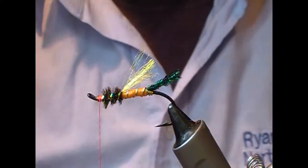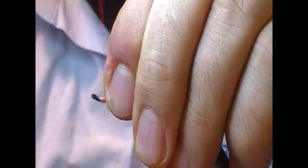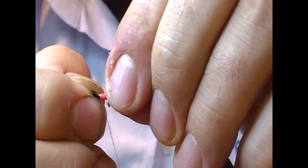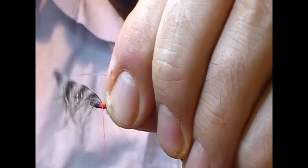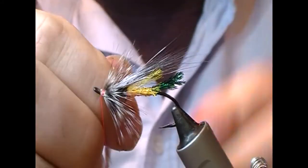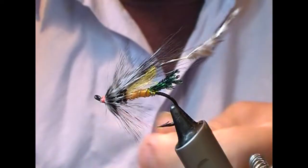Wing is silver fox. Front hackle is grizzle — one, two, three turns. Tie it in, tie it off.